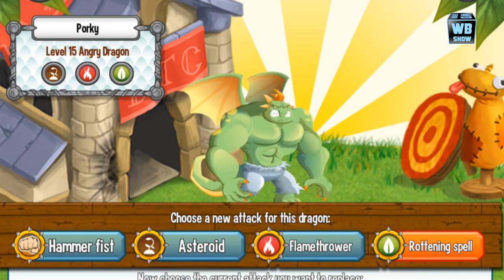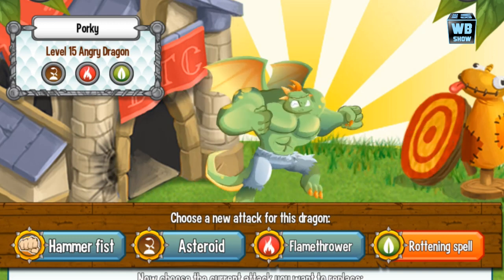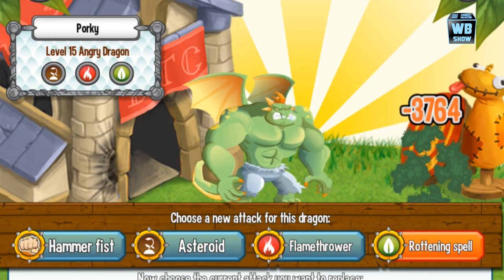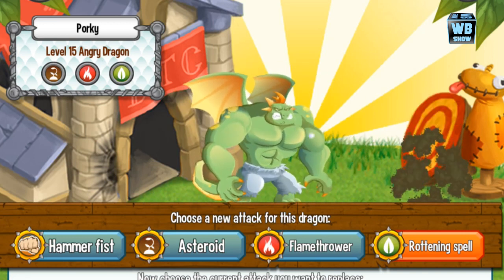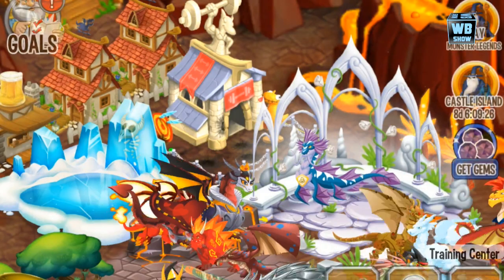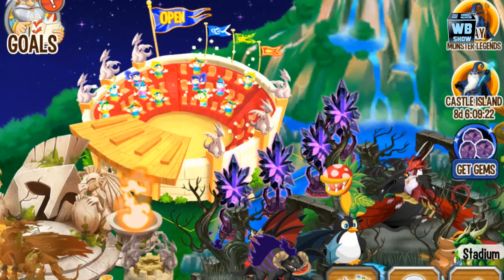His current attacks are stunning hit, earthquake, leaf blast, and nuclear hit. The angry dragon is a three-element dragon with the elements of terror, flame, and nature. Now we're gonna head into battle in the stadium.